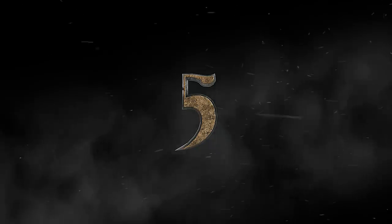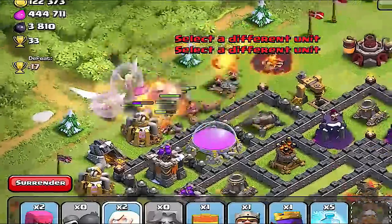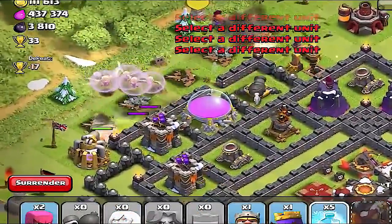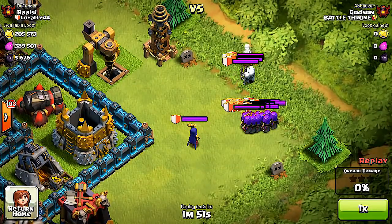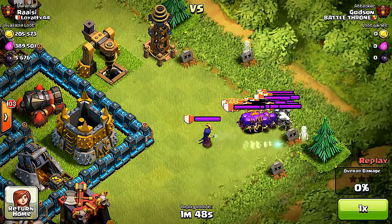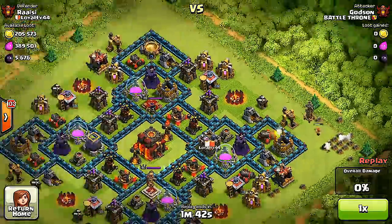Kicking it off for our number 5 troop, it is the Valkyrie. Now although she is 5th, she is still a force to be reckoned with and in my opinion players are still experimenting with her to release her full potential. The Valkyries are really good for trophy pushing. If you're looking to use them for farming they may not be the best choice as they cost a little bit more and they are just not cost effective. You can either use them in groups or spread them out. They are good for clan castle defense or clan castle attacking — if you put them in your clan castle they will defend pretty well, and they are good against other enemy clan castles if you put them in a good spot for splash damage.